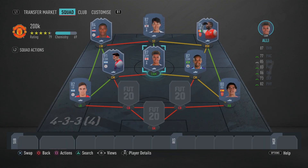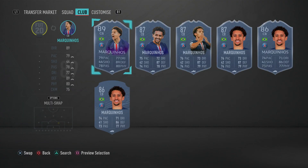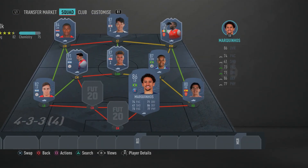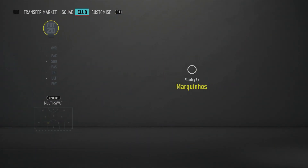For the two center backs, starting with the right center back — we have Marquinhos. In cheap squad builders this pairing is honestly undefeated. Marquinhos has 76 sprint speed and 72 acceleration, and defensively he is incredible: 87 slide tackle, 87 standing tackle, 86 defensive awareness, 86 interceptions, 75 strength, 80 aggression, and 89 jumping. If you pack something good after watching this video, you could also upgrade to his Road to the Final Champions League card — that card is different gravy.